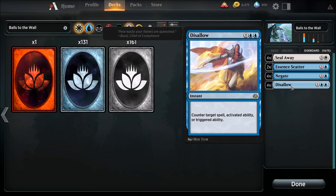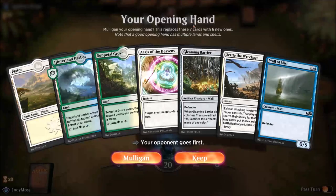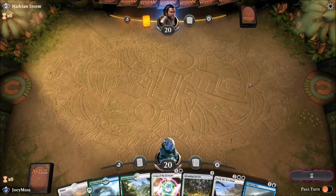Our sideboard is going to consist of four Seal Aways depending on who we're up against, two Essence Scatters, four Negates to basically protect Arcades, and four Disallows to counter things if need be — depending on what kind of decks we're going up against, like if we face a lot of removal and stuff like that. Let's get into some play tests. I want you guys to see this deck in action and see how it holds up.